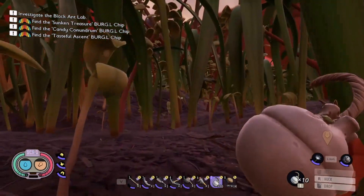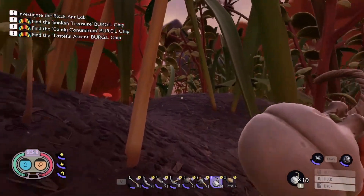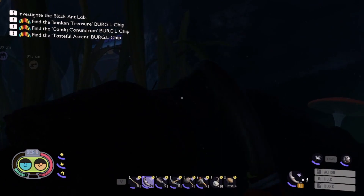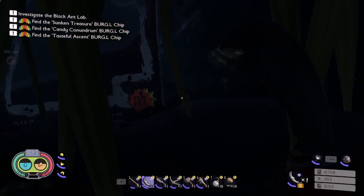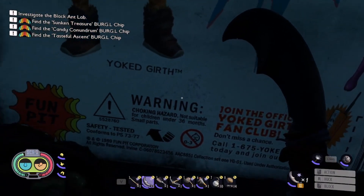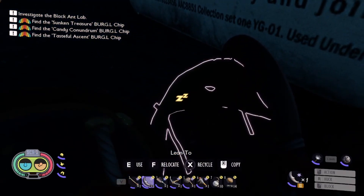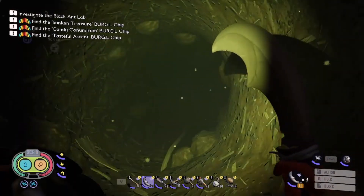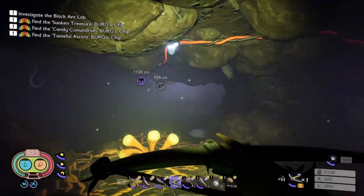I'm looking forward to figuring that out, but that is not our goal today — it'll most likely be our next task. We've made it to the black ant hill, so let's set up a respawn point behind this yogurt figure. All right, let's do this! We're in the chamber with the lights.